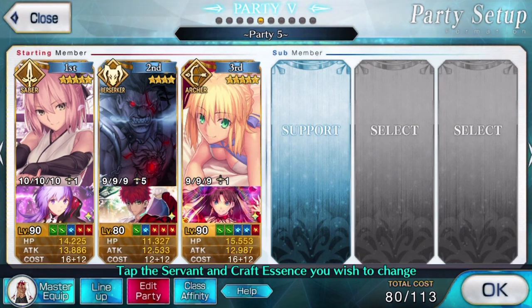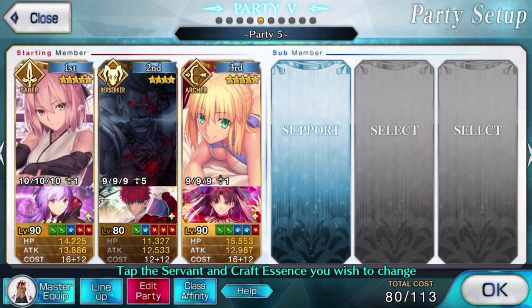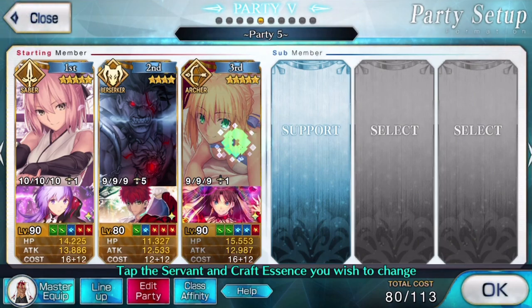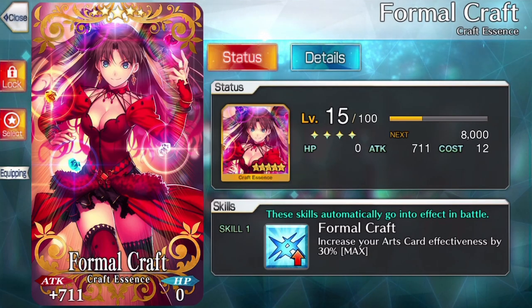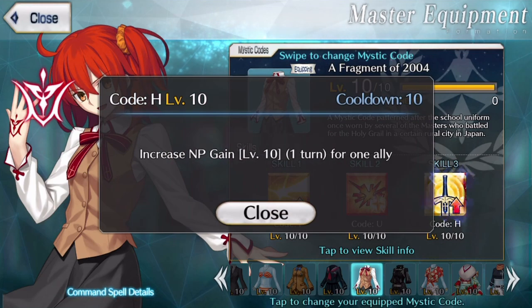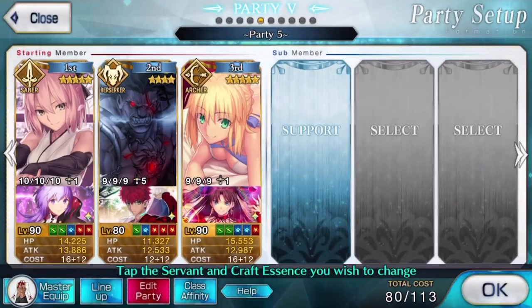Don't forget that there are things that enhance a servant's capabilities with their cards — it's why their cards will hit different. Things like the Riding trait, Madness Enhancement, or Territory Creation can actually impact a servant's performance with their various cards. There are also skill buffs, mystic code abilities, command codes, and craft essences — all of these can impact card performance, including things like the servant's NP generation rate and star generation. There will be a link provided below where somebody actually went through the actual card performance for most of the servants available in the game up to about two years ago.